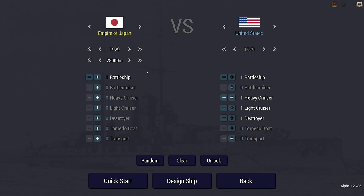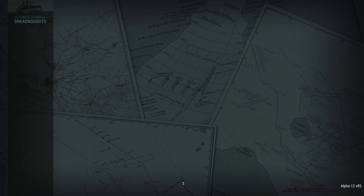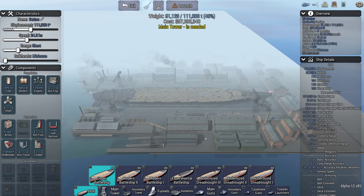The first new hull I wanted to look at — and thank you very much for the follow, Terminator 90,000 — is the Japanese experimental battleship, which is available in 1929.